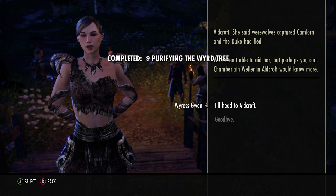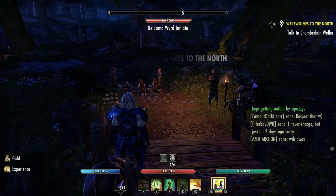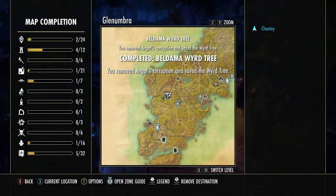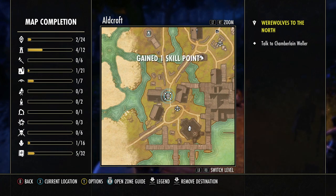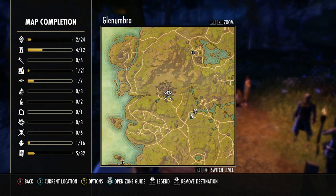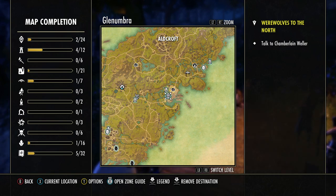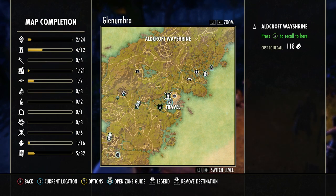That skill point basically means that's a main quest. If you're trying to do Cadwell's Gold and Silver, go to the map, hold X and press 'continue zone story' and it'll tell you where to go. Since I started this it'll tell me — going to Aldcroft. The beauty is you can pull it up and see exactly where to go. But if you come in without starting that first quest of the Weird Tree and then hit zone, it tells you to go all the way down to Daggerfall, and that is not the quest.